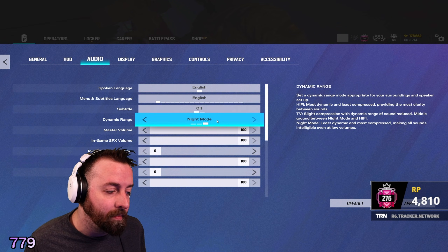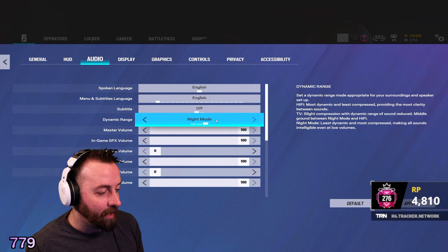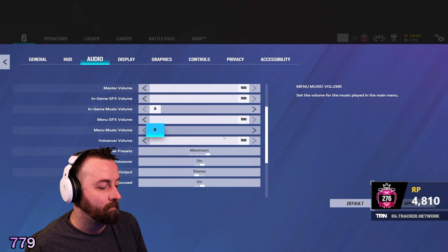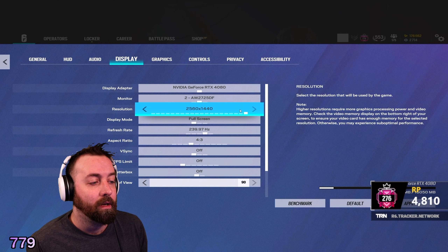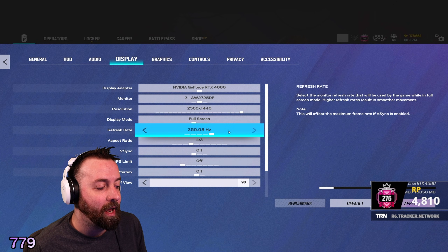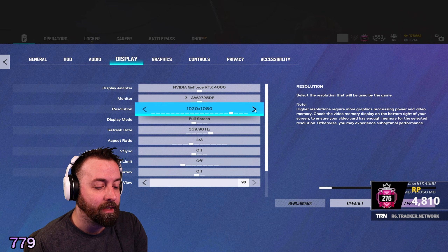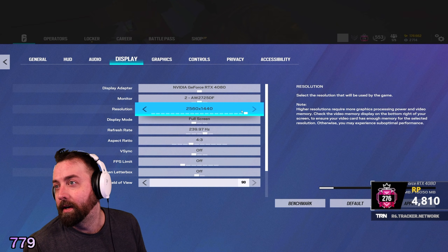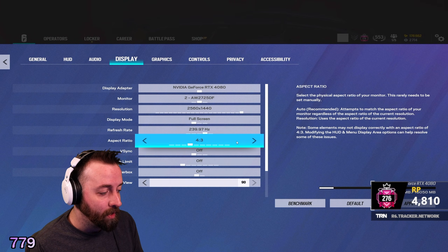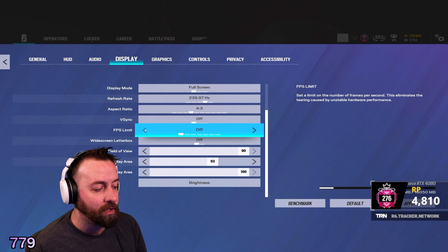Make sure you set your audio to night mode because you're going to hear quiet sounds a little bit louder and loud sounds will be a little bit quieter. Use night mode — this is non-negotiable. For display, I have it set to 1440p because I stream and it makes the stream look nicer, and I have it set to 240 even though I can run 360. V-Sync, always have off. For FPS limit, I don't think you should use this in the application itself — I think you should just do it in your game file.